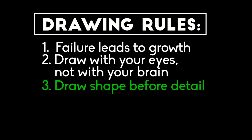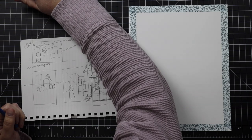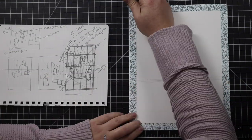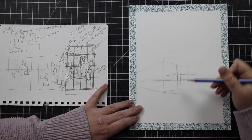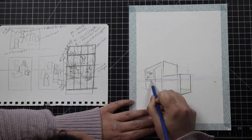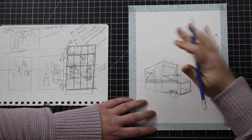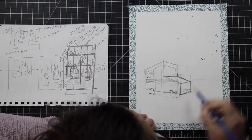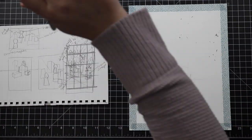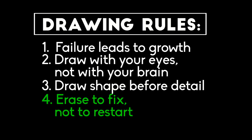Rule number three is to draw shape before you draw details. What that means is that you need to get the overall general shape of your picture down first, and then start adding fun details. So for example here, you're seeing I'm drawing a truck. But before I start going into the bird on the logo, before I start drawing the rounded cool door or the stripes, I have to get the basic shape of that truck first.